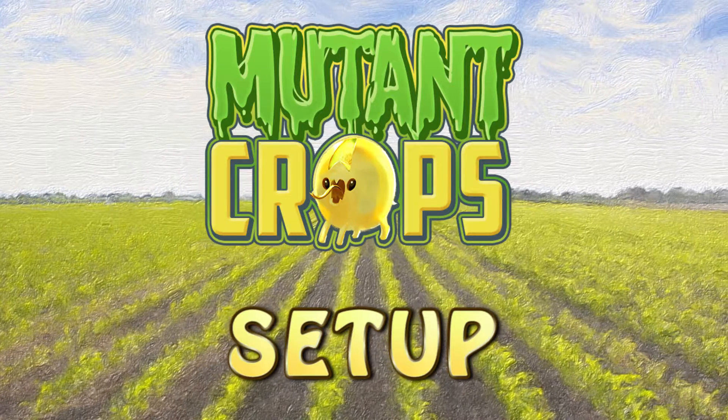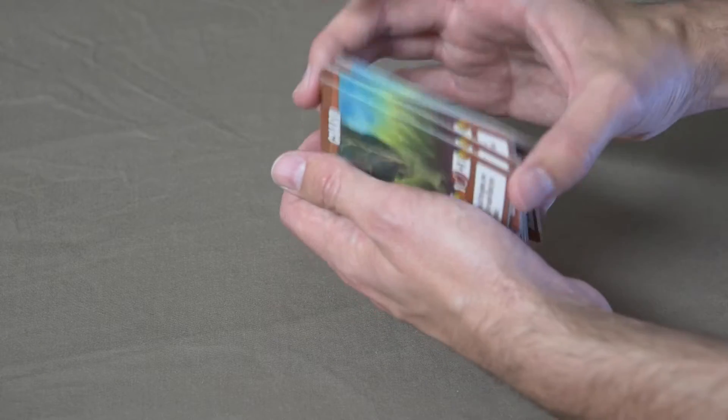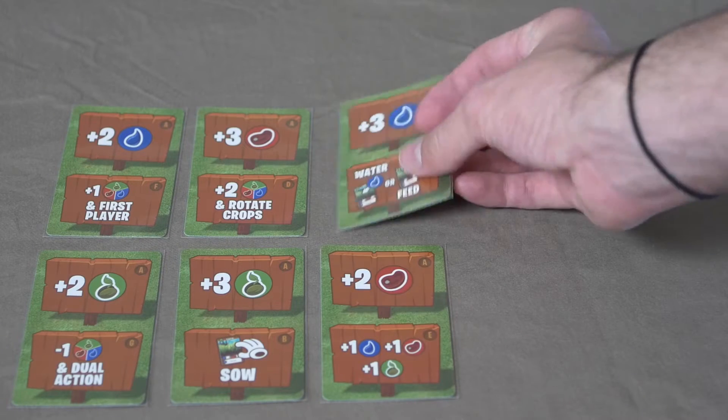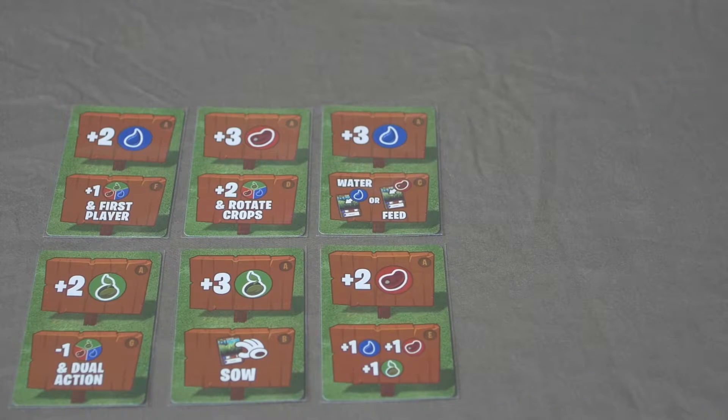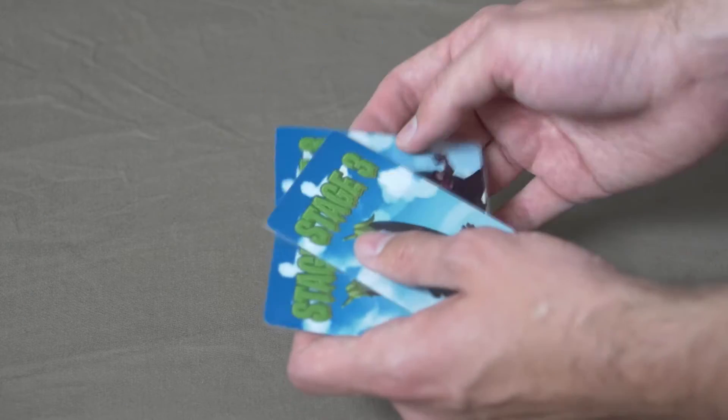Now that you got everything checked off your list, time to put it all together. Start by shuffling all 19 of those crop cards together. Then take your 6 stage 1 cards and place them in 2 rows of 3. Then shuffle your stage 2 cards, followed by your stage 3 cards.